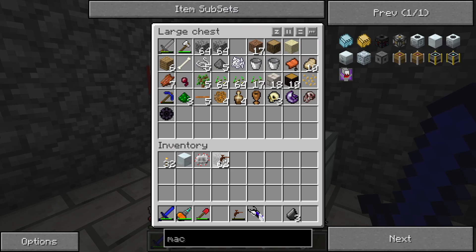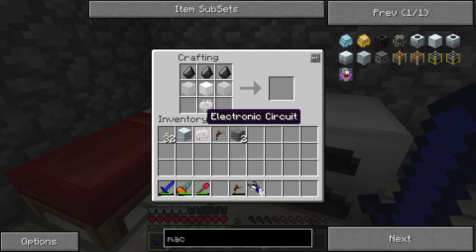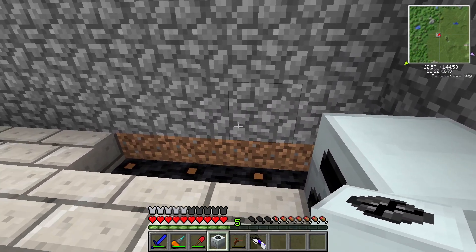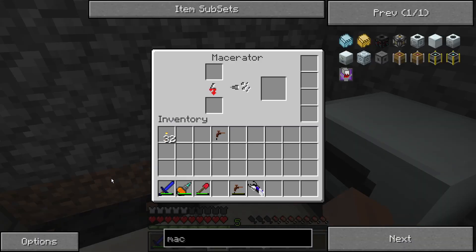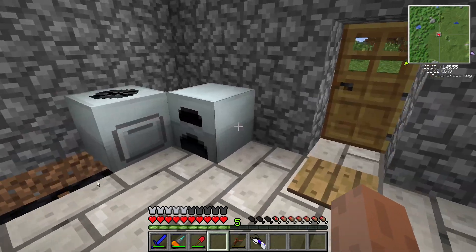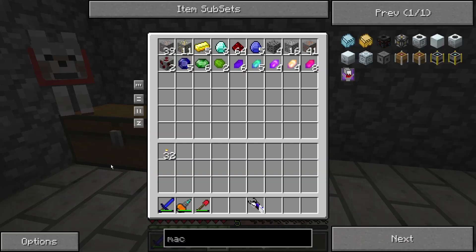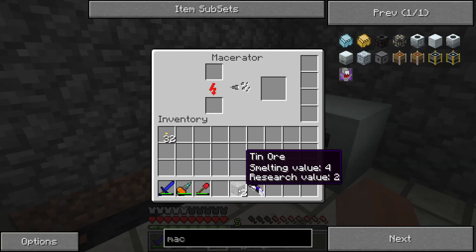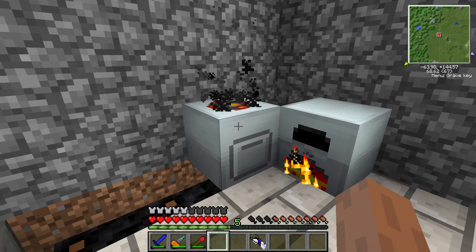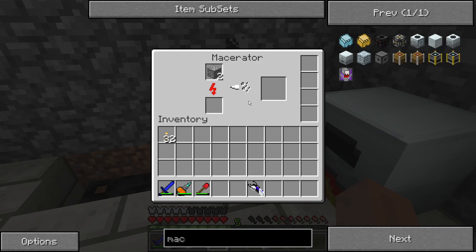The last piece we need is a couple pieces of cobblestone — that should be everything we need to make our macerator. Three flints, one machine block, an electronic circuit, and two cobblestone. Place that right here. Let's put a couple more pieces of coal into our generator. Let's put away our treetops for now and try macerating a couple pieces of tin, so put it in.